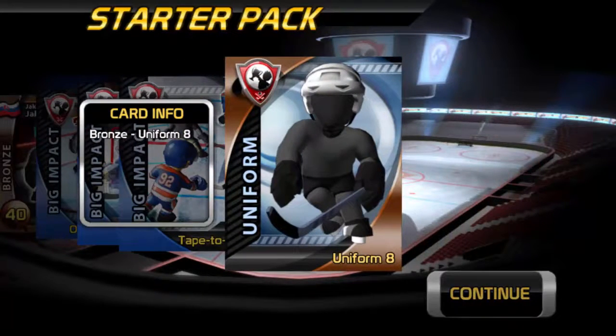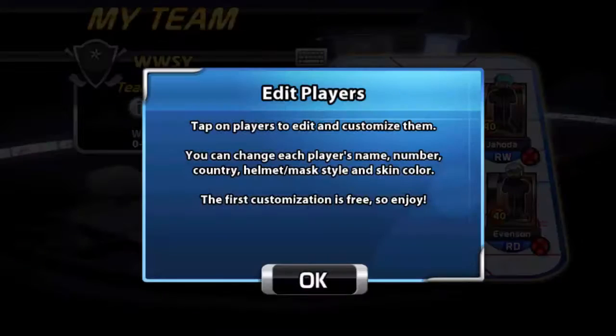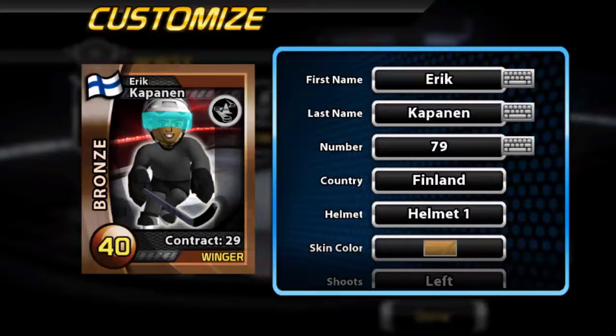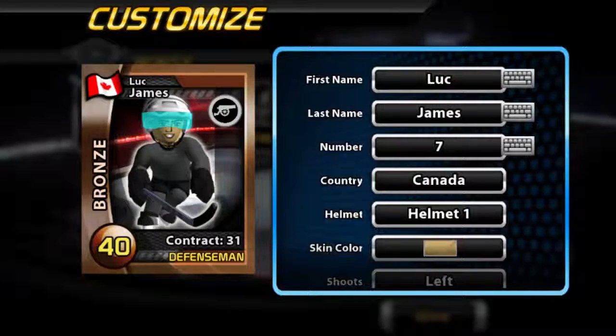There's our uniform that it gave us automatically. For our team name, it gives us the Grizzlies — we are going to go with WSY, something recognizable. We can edit our players here: their name, number, country, helmet, skin color, shot side, and for goaltenders pretty much all the same stuff.